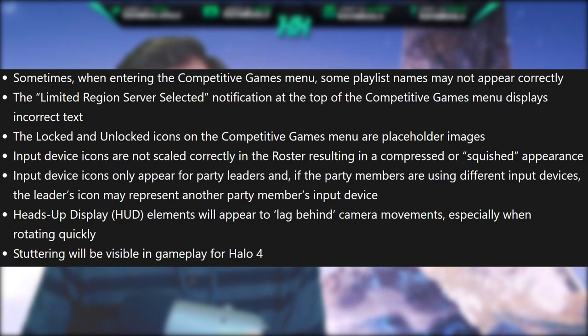Sometimes when entering the competitive games menu, some playlist names do not appear correctly. The limited region server selected notification displays incorrect text. The locked and unlocked icons on the competitive games menu are placeholder images. Input device icons are not scaled correctly in the roster, resulting in a compressed or squished appearance. Input device icons only appear for party leaders, and if party members are using different input devices, the leader's icon may represent another party member's input device. Heads-up display elements will appear to lag behind camera movements, especially when rotating quickly. Feathering will be visible in gameplay for Halo 4.